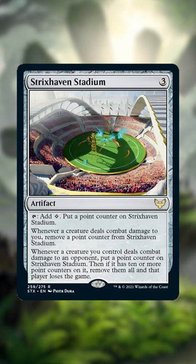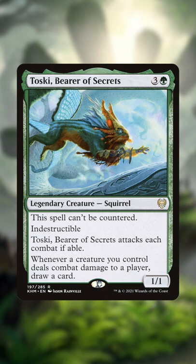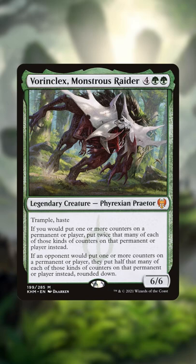Wow, this card is spicy! This is a sweet alternate win condition in Go-Wide decks like Toski, Bearer of Secrets, letting your evasive creatures quickly score a lethal amount of points against one or more opponents. And you can rack up points even faster with proliferate cards like Evolution Sage and counter-doublers like Vorinclex's Monstrous Raider.